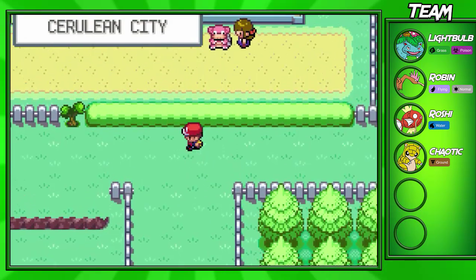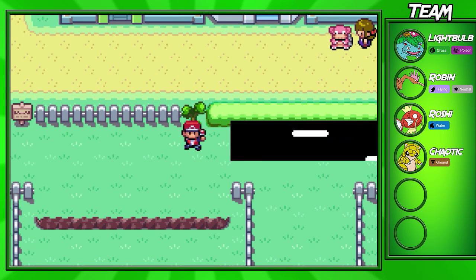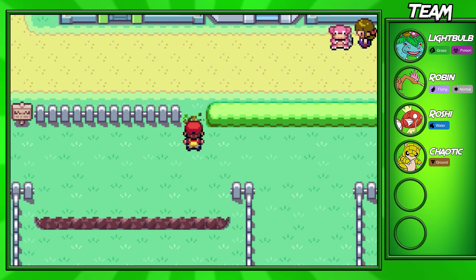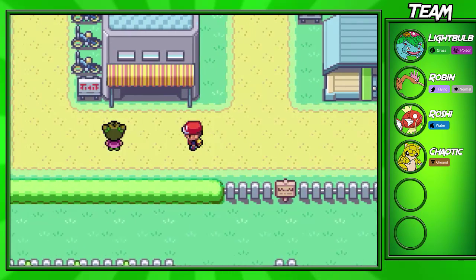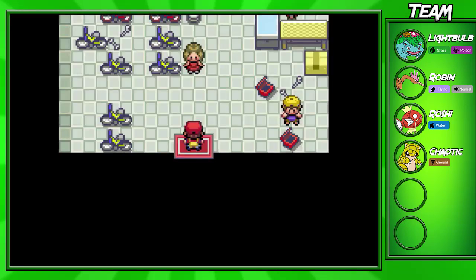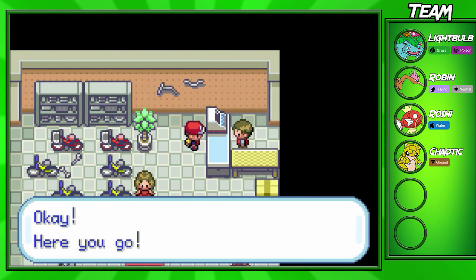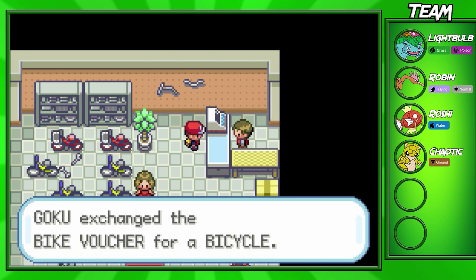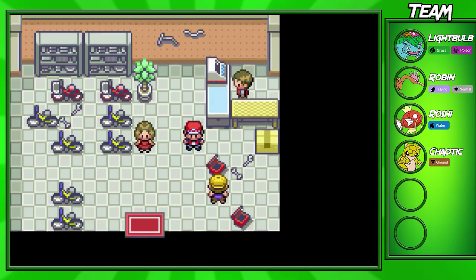I've made it back into Cerulean City and before we actually go to Route 9, I want to go ahead and pick something up here. In Vermilion City there was a bike voucher we got a few episodes ago, and now we're able to get our bike. You just go into the bike shop and hand it to the person at the counter, and he will hand you a bicycle over the counter.